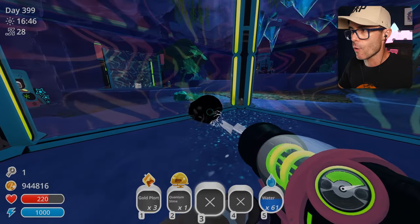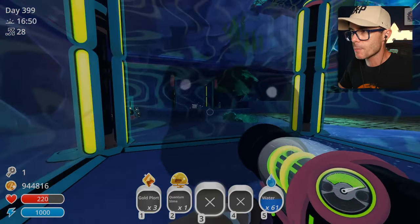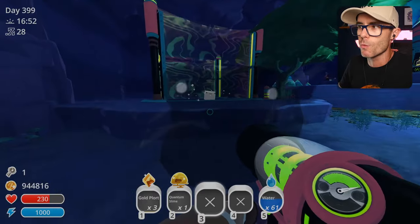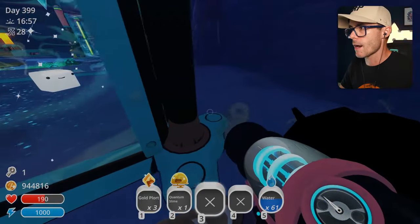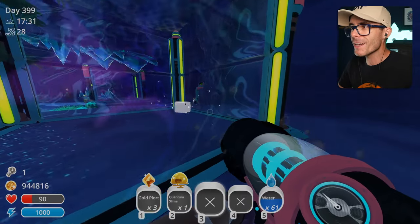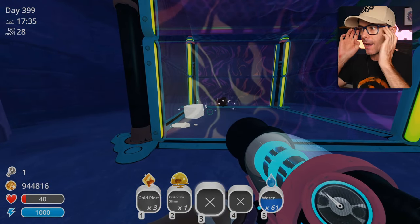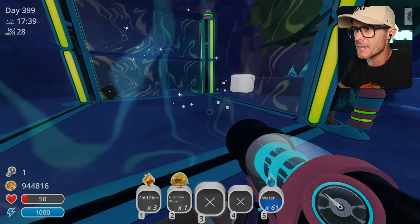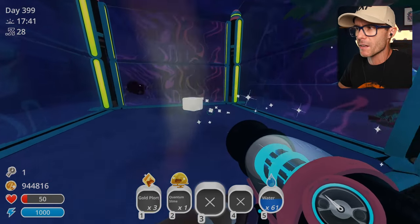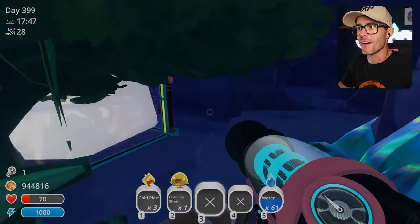If you guys haven't seen this before — as soon as you touch the black hole slime, you get teleported from the black hole slime to the white slime. That's what happens. I'm going to leave these guys as they are. Apparently there are some boots you can craft that allow you to walk around near them. That's a better size — I like that size.